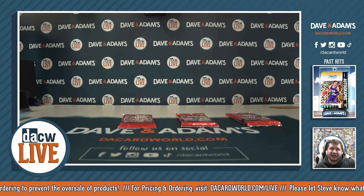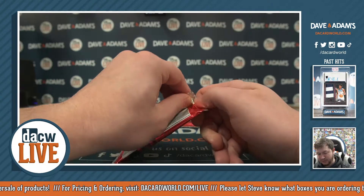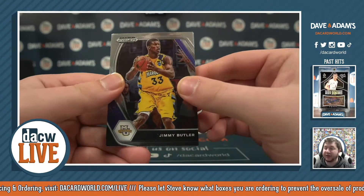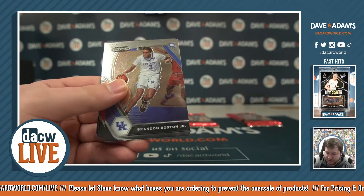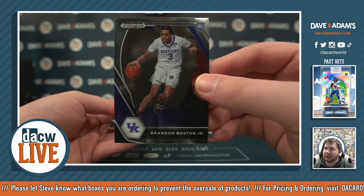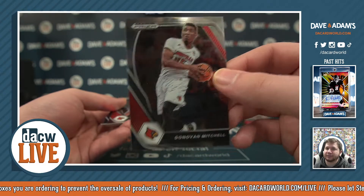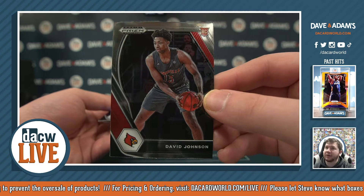Let's get to pack number 2, which is for Richard C. Starting off with Jimmy Butler in Marquette — always love the Prism Draft Picks to see where the players went to school. Brandon Boston Jr., nice rookie out of Kentucky. Donovan Mitchell back in Louisville — that's one I always forget. And David Johnson, another rookie from Louisville.